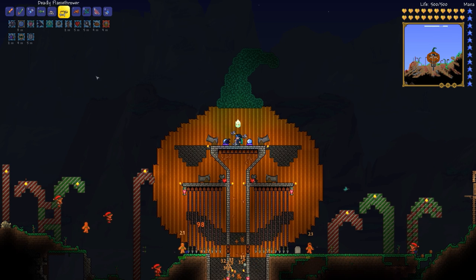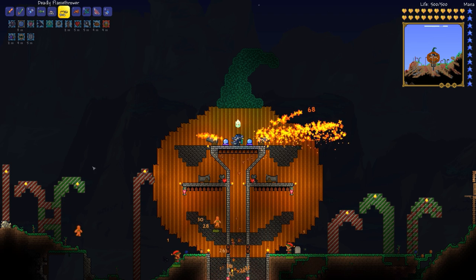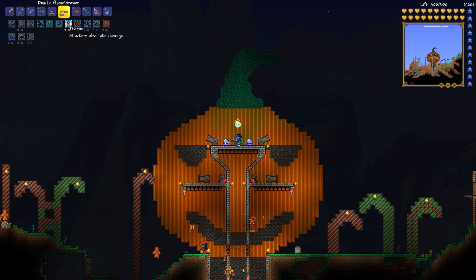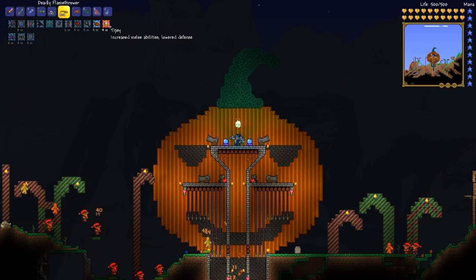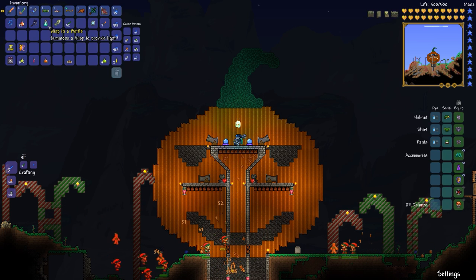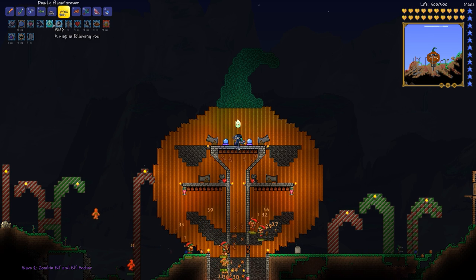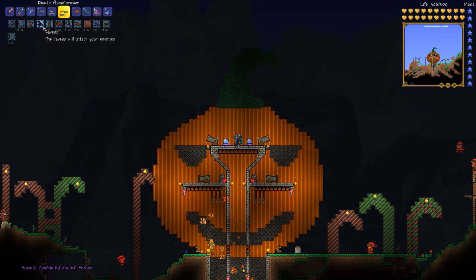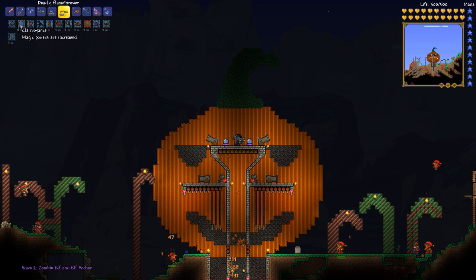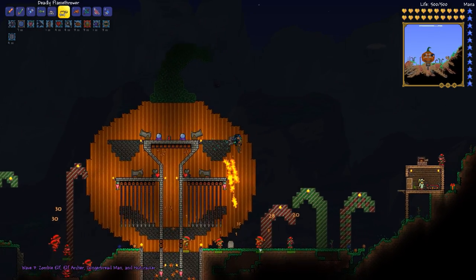Knock on wood. The candy canes are in the distance. What is that? A nutcracker. I wanted to get struck by a fallen star - that would have been cool. There's an Elf Archer. What is that? A present - oh, that's a mimic. So there's mimics, and they drop stuff. We have hearts dropping from the enemies. Everscreams are cool. I'm just going to fire upon him with fire. Hopefully that will do some damage.